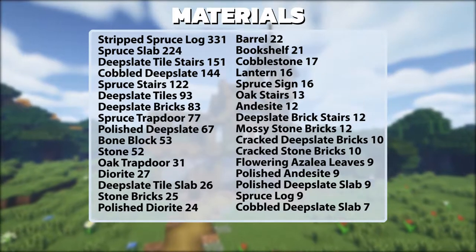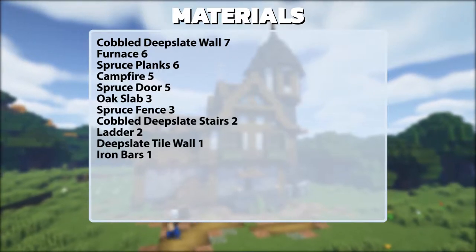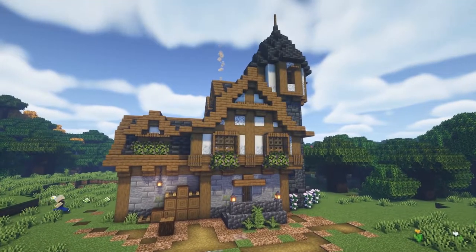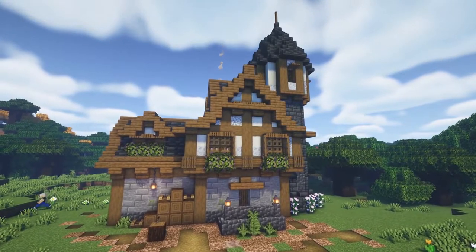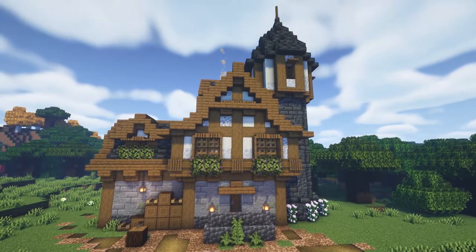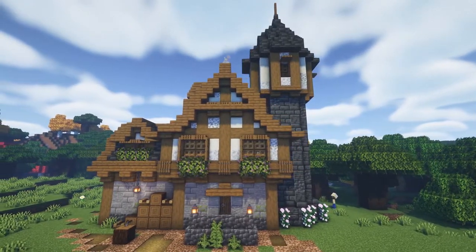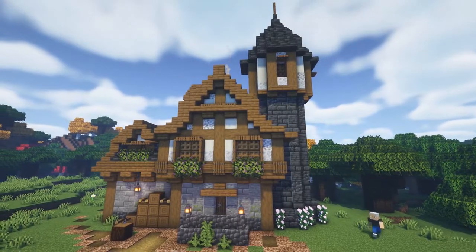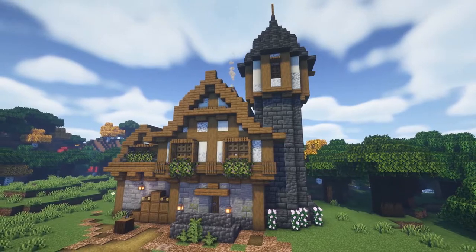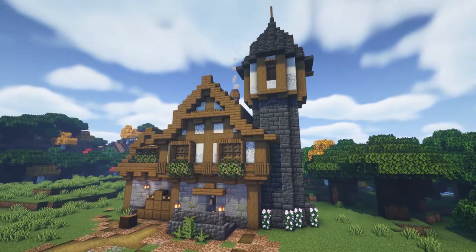Here are the materials you'll need. You should be able to build this house after several hours of mining and wood gathering. I used spruce wood in this build, but you can substitute dark oak or regular oak if you find those kinds of woods first. I also used a lot of bone blocks for the walls. You can make these by bone mealing organic materials in a composter or by killing skeletons for bones. If you don't have a lot of bone blocks, you can substitute more diorite.